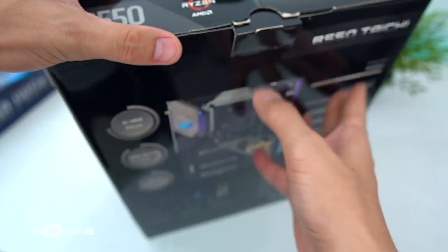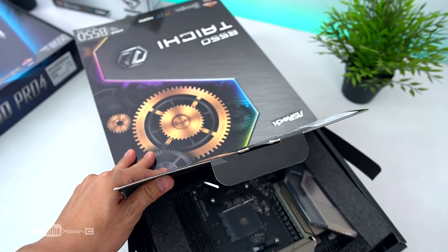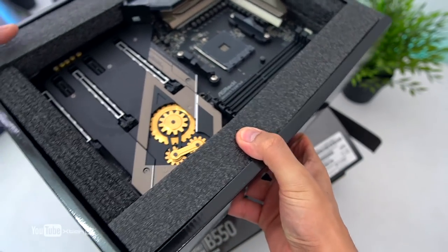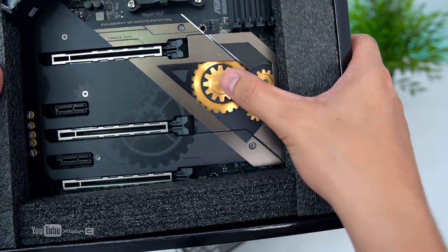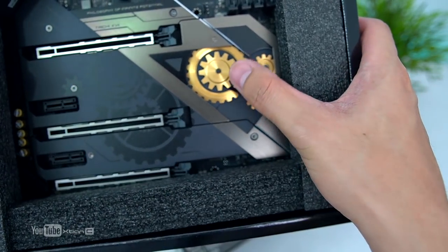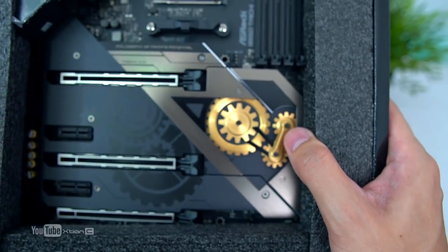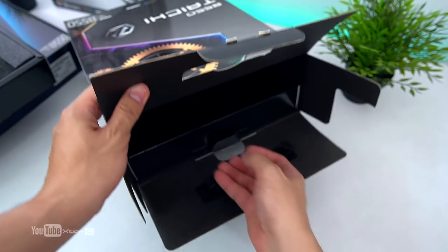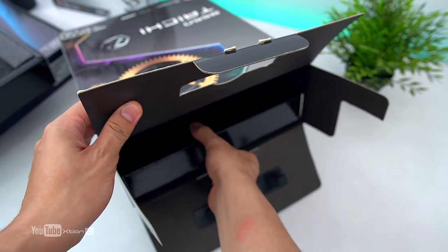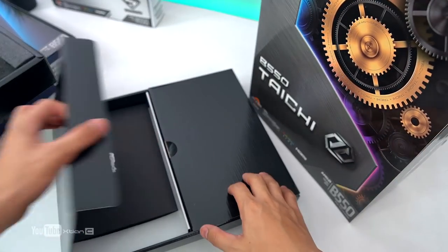So check natin yung mga accessories nang mabilisan — para may idea kayo kung ano yung mga included dito sa Taichi gaming motherboard ni ASRock. Meron po ditong Velcro strap ni ASRock, warranty stamp, CD driver, and stickers. So yun yung ibang kasama dito sa envelope. Here's the B550 Taichi manual or quick installation guide, software setup. Meron silang naglalagay ng ganito — M.2 screwdriver, M.2 standoff, tapos M.2 screws.